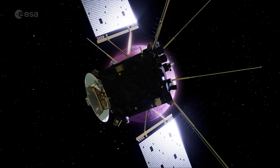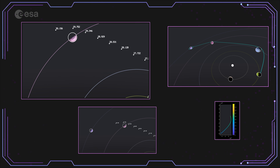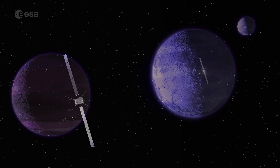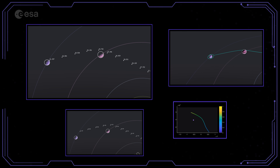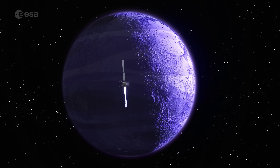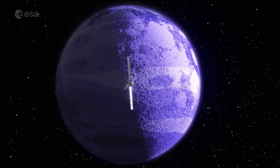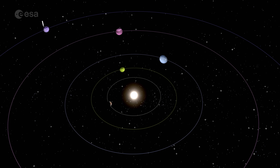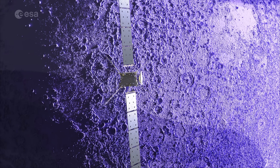My second and final gravity assist is complete. Terran 5, here I come. This is it. I have arrived at Terran 5. What a beautiful sight! Thanks to the gravity assist maneuvers, I have traveled much farther out across the solar system than my fuel alone could take me. And I have plenty left to explore the planet. Now, my scientific mission begins.